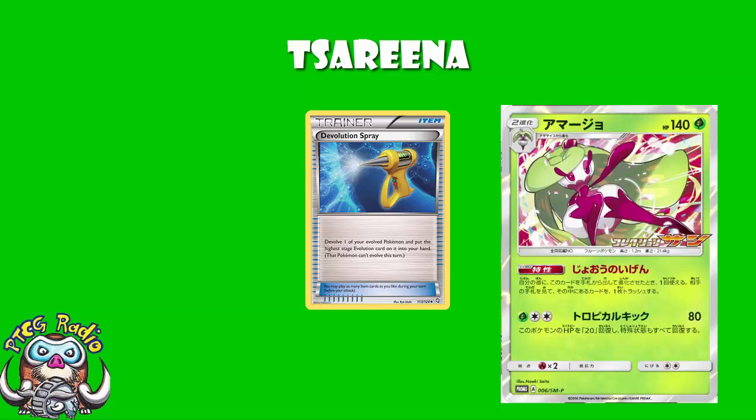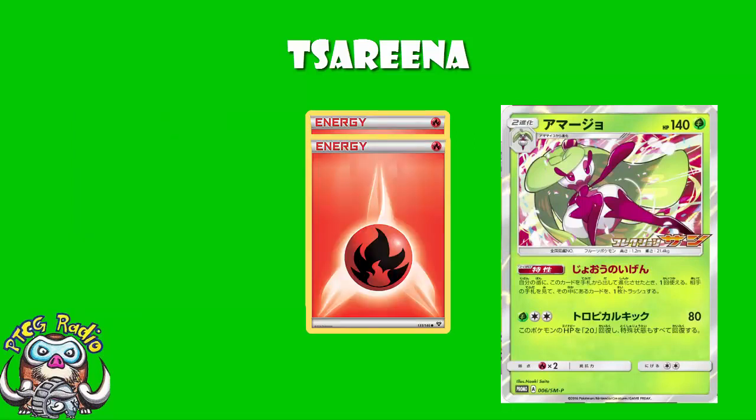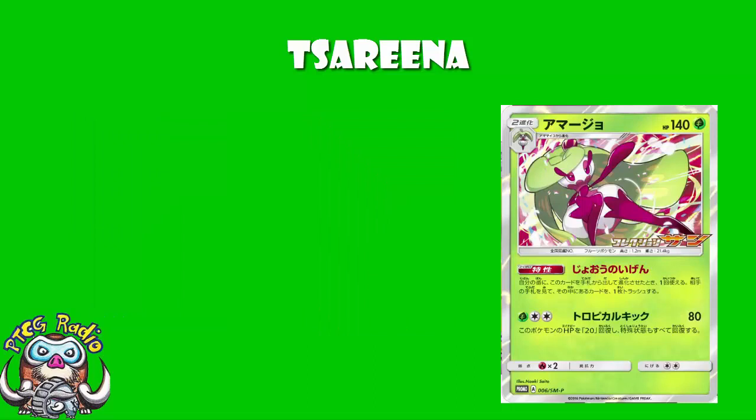Your opponent has a hand of one card because they've saved a Professor Sycamore for their next turn. You play this and all of a sudden your opponent has nothing. Your opponent has two energy cards but no good attackers and a Sycamore — you grab it out of their hand. The aim with Tsareena, really, is to play this at the right time to take away your opponent's only options. If they've got one supporter and they don't have a bunch of attackers set up, use this ability. You want to use this to put your opponent in top deck mode — if they don't draw the exact right thing, they are going to lose the game.